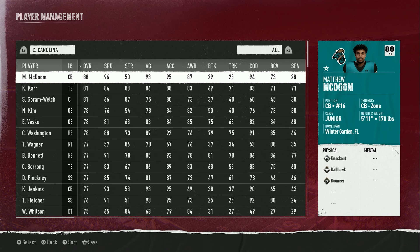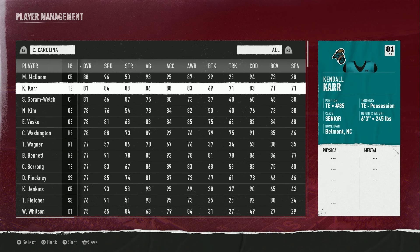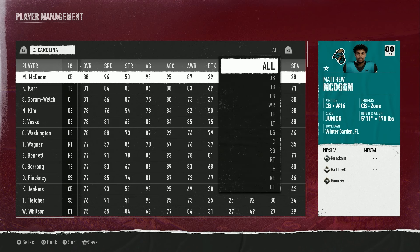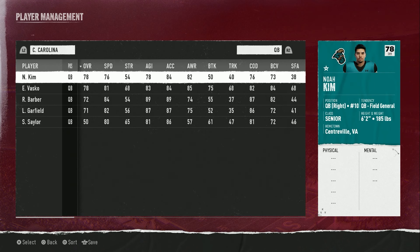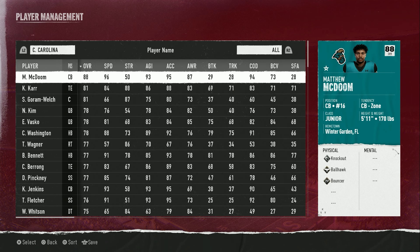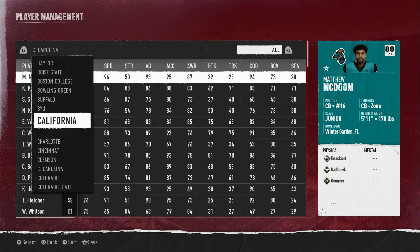Coastal Carolina's roster: you got Matthew McDoom — badass name, 96 speed, probably line him up at return. You only got three players over 81, but that's kind of to be expected. Noah Kim is the star player, 78 overall senior. You got a 78 overall sophomore who could develop. It's not going to be loaded with five stars and 95s, and that's okay. That's part of the beauty of it — you start recruiting, you start winning, these players rise up to the challenge. That's number five.